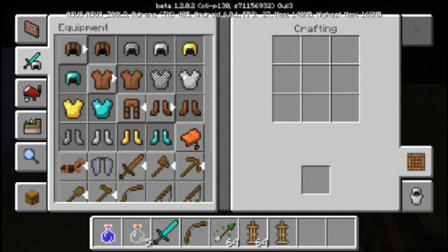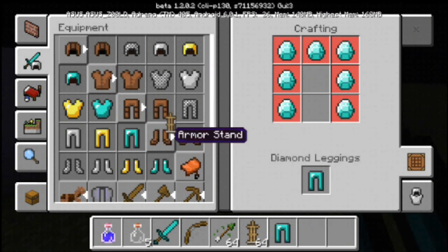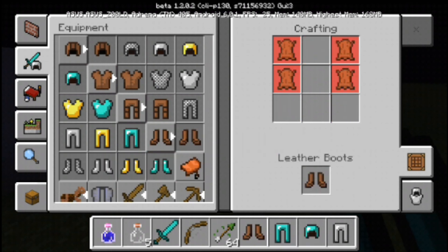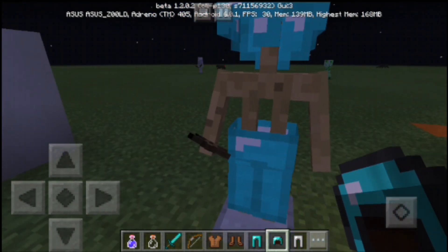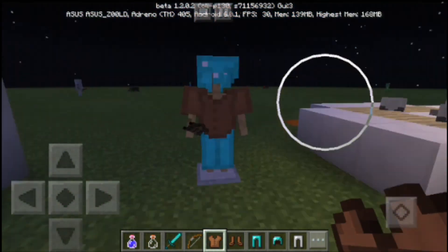Oh look, if I press them with the arrow it actually changes — there you go! And then I post this — there you go. And then the leather tunic — okay. A creep! Wow, look, it's so cool!